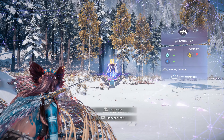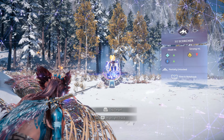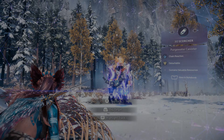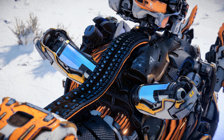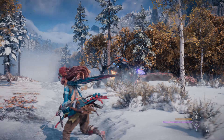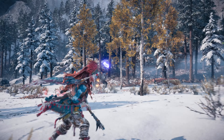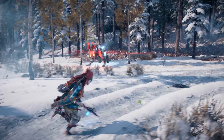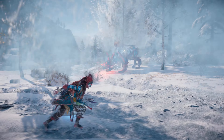Let's now study the Scorcher's weak points so that we can take advantage of them in battle. Two purgewater canisters act as purgewater storage and rest just behind the Scorcher's shoulders, protected by metal plates. Remove the metal plates, then either detach to collect the resource or shoot with a purgewater arrow to detonate and inflict the drench state, which significantly reduces the Scorcher's offensive capabilities.